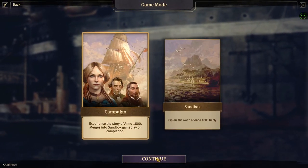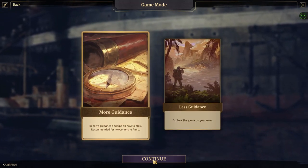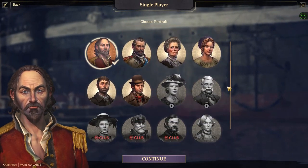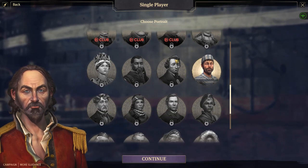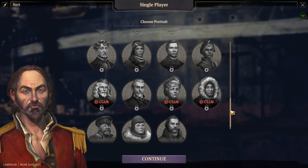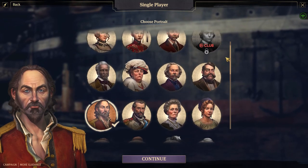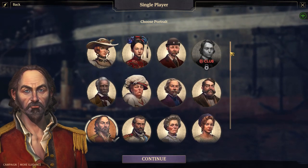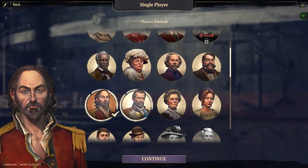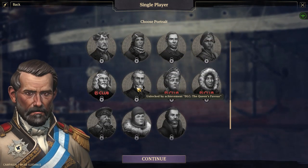Starting out with the campaign and we'll take some tips. This is probably going to be annoying after a while, but I'd like to know the game a little better. And we get to pick a portrait. There are many portraits to unlock, as well as purchase using your Ubisoft club points. It's choosing this guy for me by default, but I like the look of this guy instead.